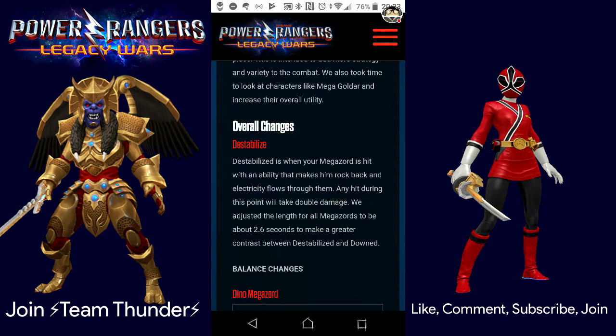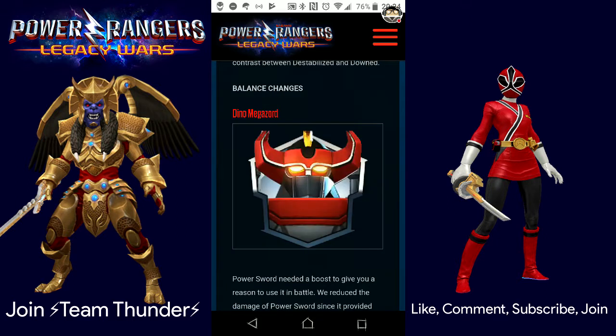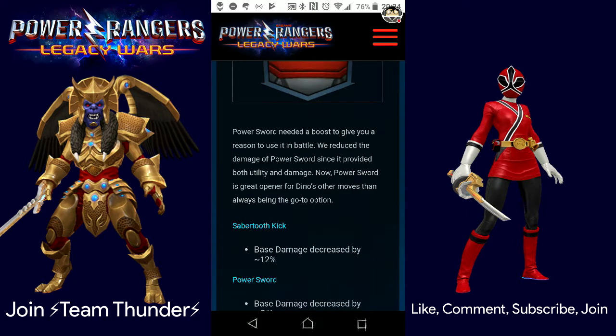Overall changes — destabilize. Destabilize is when your Megazord is hit with an ability that makes it rock back and electricity flow through them. Any hit during this point will take double damage. We adjusted the length of the destabilize state to about 2.6 seconds to make greater contrast between destabilized and downed. As for the balance changes, looking at the Dino Megazord — Power Sword needed a boost to give you a reason to use it in battle.